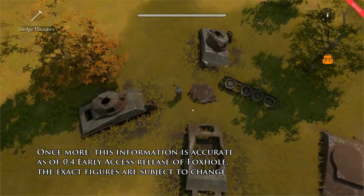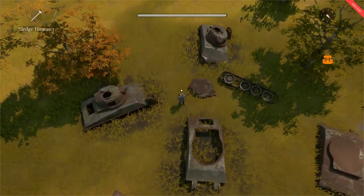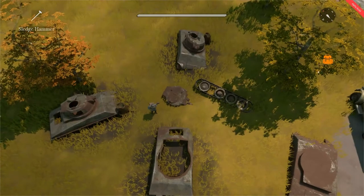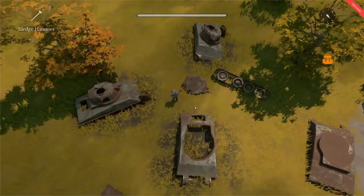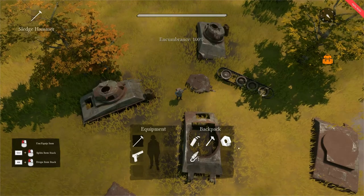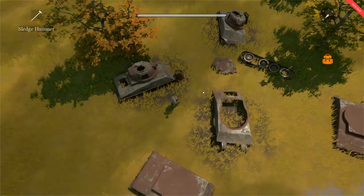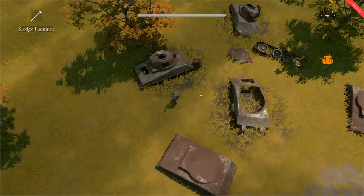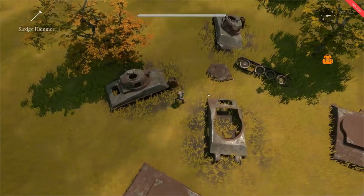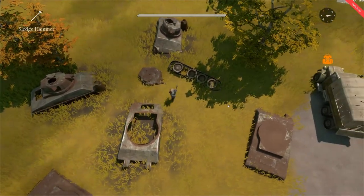Each node, much like the scrap field, respawns after 200 seconds. As you can see by the orange backpack icon, components are rather heavy, leading to heavy encumbrance pretty quickly. This means that we can walk them back where we need them, although it's going to take a while. As indicated earlier, eventually you will want to get yourself a transport truck for your logistics purposes.